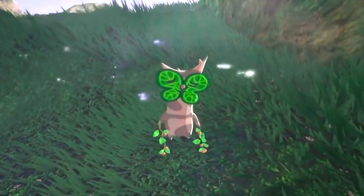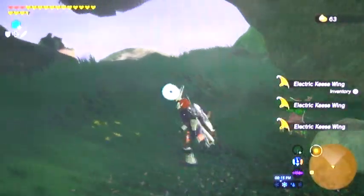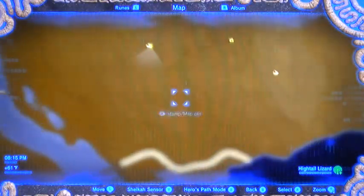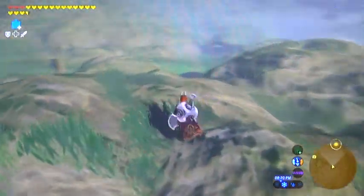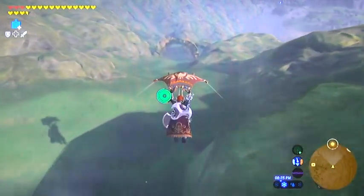It's best to be here at night, by the way — that will give you the most elemental bats and all that stuff. So from here we're going to venture down south-southeast. And there should be another tree hollow on its side — there it is right in front of me. And there's yet another Korok seed.